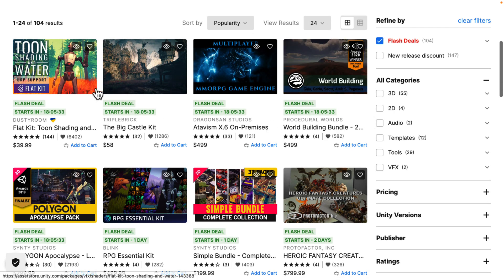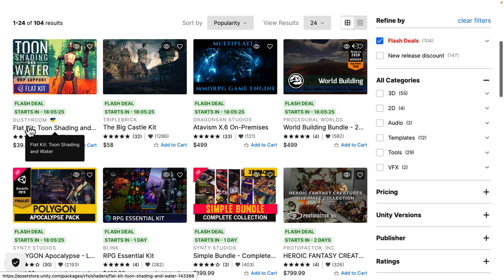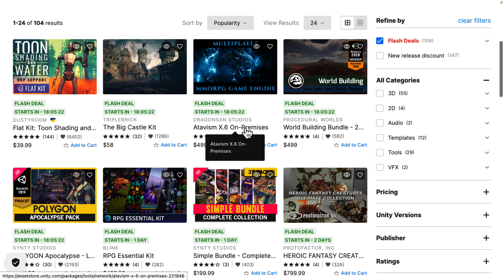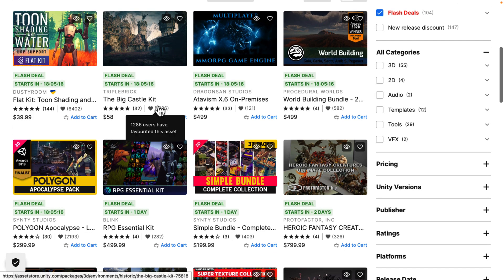On day one you can see these five items. I'm going to cover all of them in detail in this video a little bit later on — timestamps are down below. So if you want to know about Flat Kit, the Big Castle Kit, the Atavism X6, the World Building Bundle, or the Polygon Apocalypse Pack, I'm going to do a quick hands-on with each one of those.